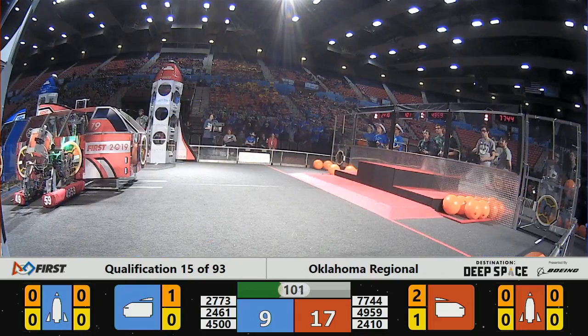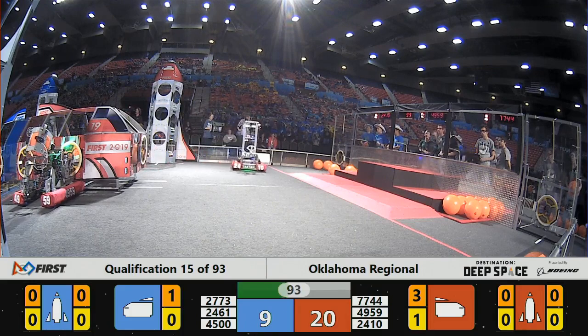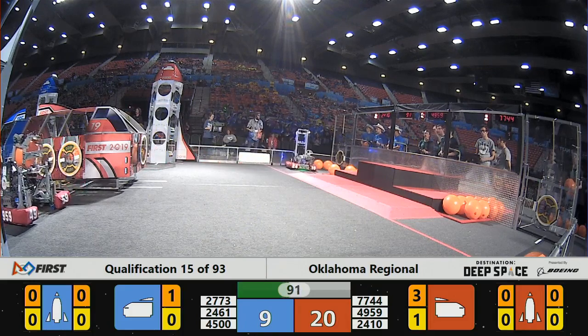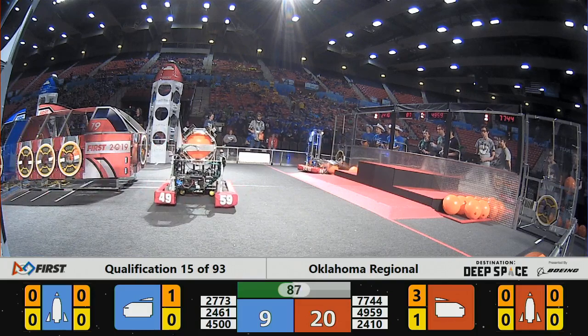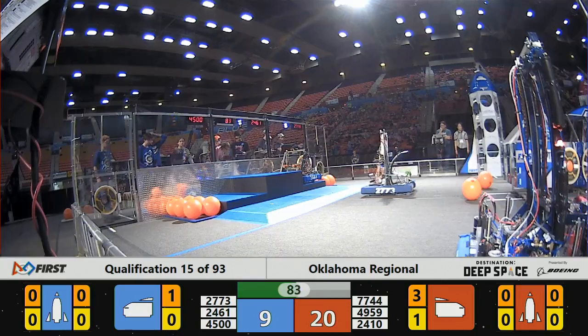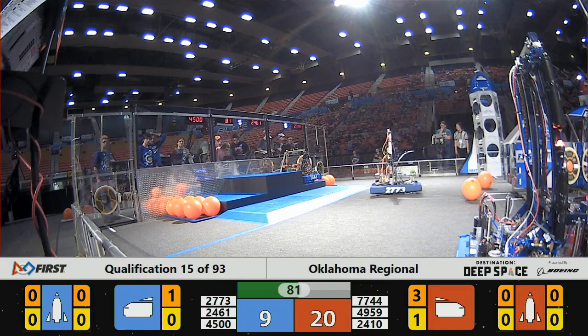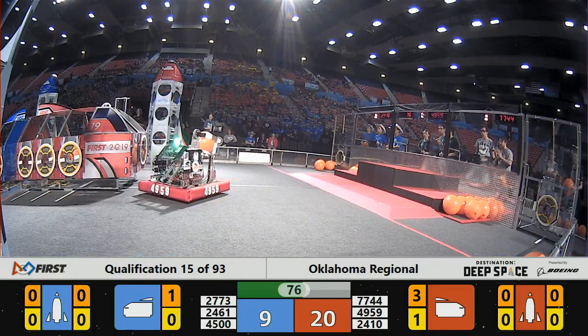Team 7744 on the backside of the Blue Alliance cargo ship and team 4959 on the backside of the Red Alliance ship. Putting hatch panels onto the rocket pieces, all filling up their cargo ships in midfield. 2410 flying across the field laterally with those mechanic wheels, giving them that extra mobility.